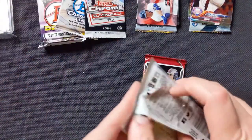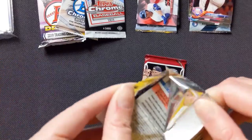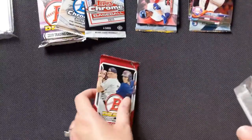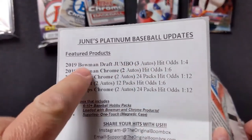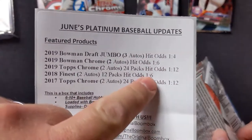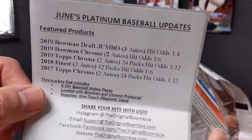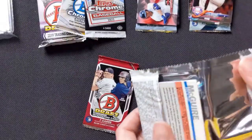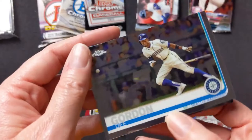I guess that's the thing about these — it could be incredibly hit or miss. I mean, as you can see from the odds, three autos in the Bowman Draft, but that doesn't mean we'll get them — it's one in four. Last month I don't think we hit anything, did we? I think we got one. One auto? Yeah. Or we got one of the hits. That was it — Dee Gordon.